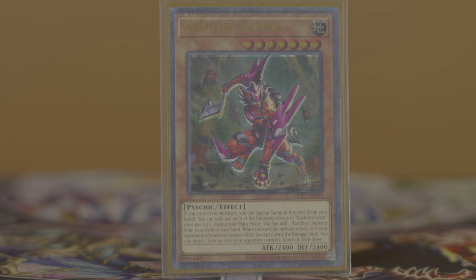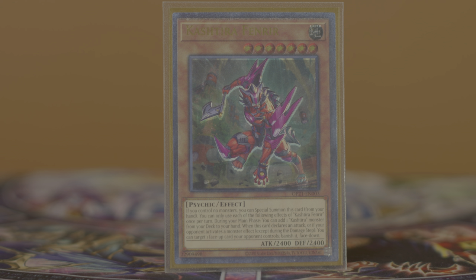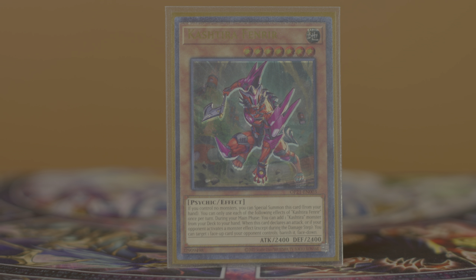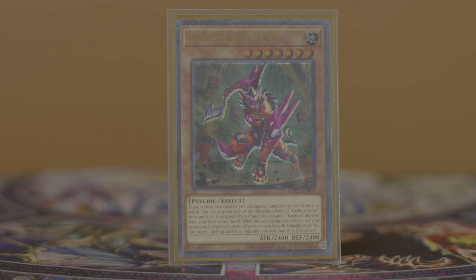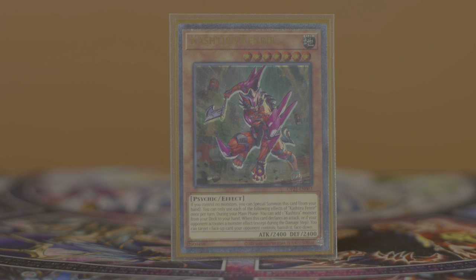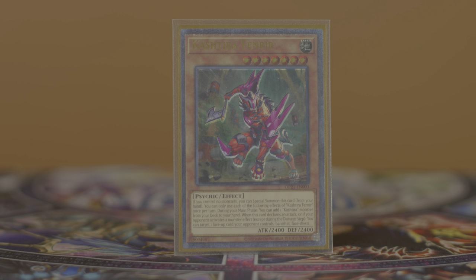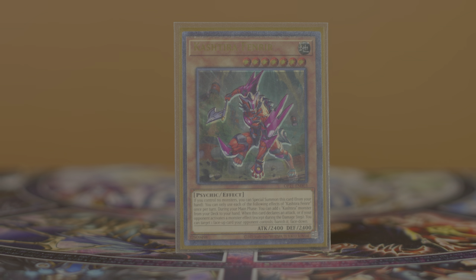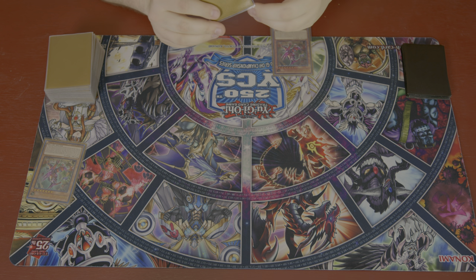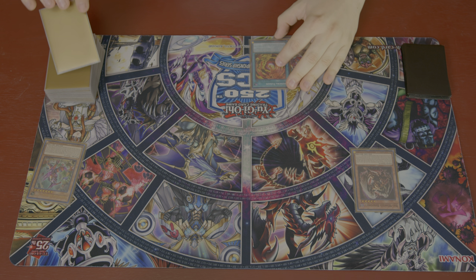Castel Fenrir is a good card in general, but in Branded Chimera specifically it provides some unique upsides. The Fenrir adding itself to hand allows you to grab more fusion material for a potential fusion summon — I cannot tell you how many times I've had to use the Fenrir in hand that I searched off of the Fenrir on field as material to fuse into a Guardian Chimera. The second thing is more of a corner case — in particularly bricky hands where you draw both Big Wing Burfomet plus Fenrir, special summoning Fenrir can let you tribute summon Big Winged in order to get your Gazelle Chimera Fusion search off.